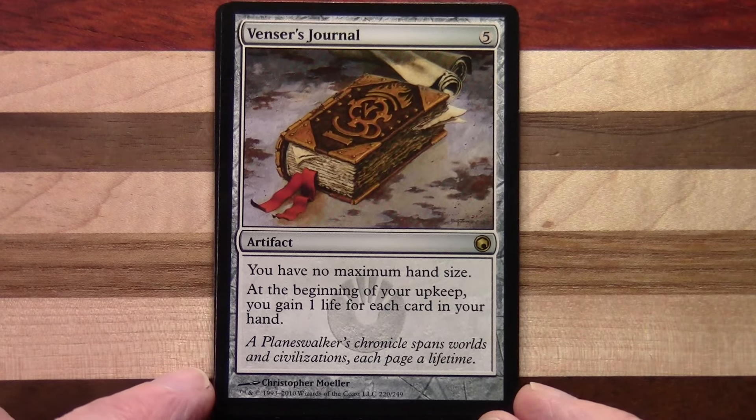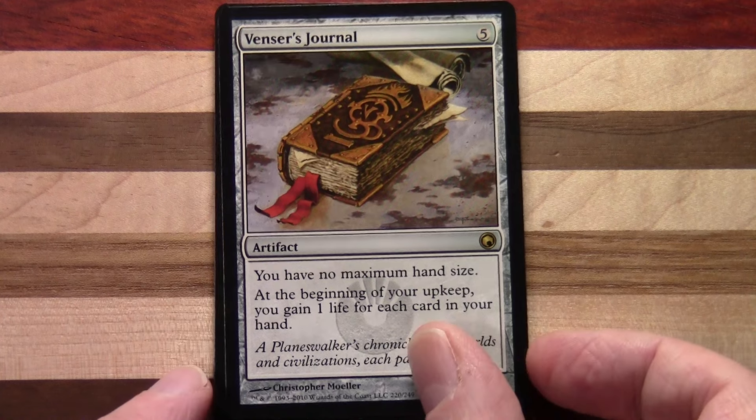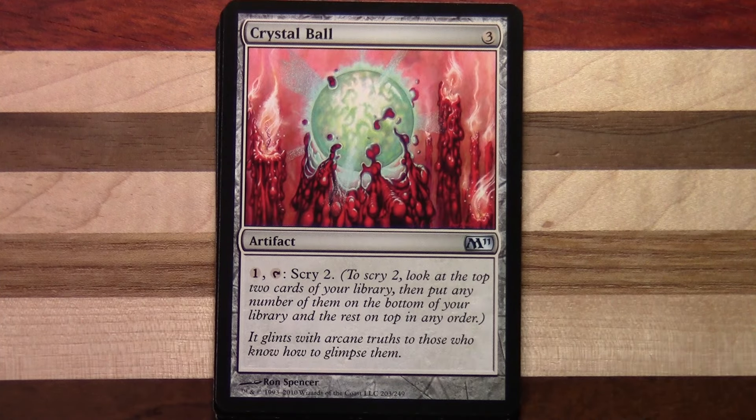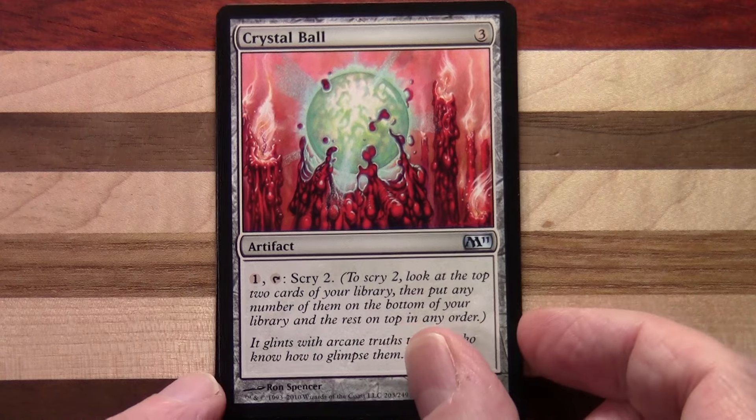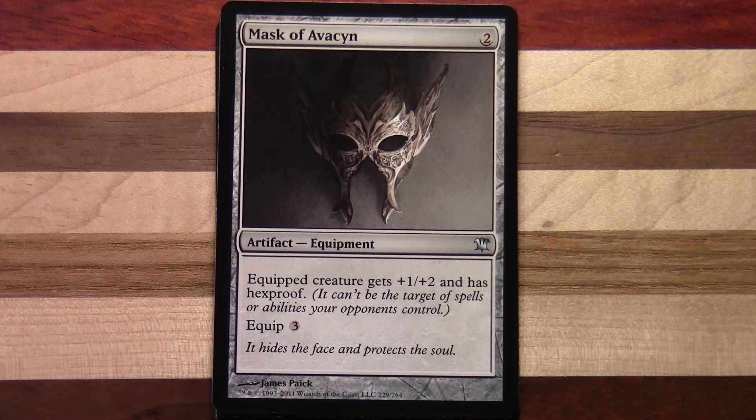Evincar's Journal — five to cast, this comes from Scars of Mirrodin. You have no maximum hand size. At the beginning of your upkeep you gain one life for each card in your hand. Crystal Ball — three to cast, from M11. One, tap: scry two. Mask of Avacyn — two to cast, I think that's from Innistrad block. Equip: creature gets plus one, plus two and has hexproof, so it can't be the target of spells or abilities your opponents control. Three to equip.